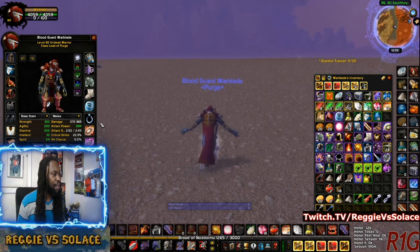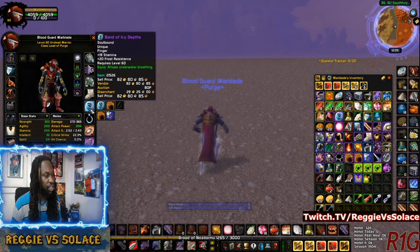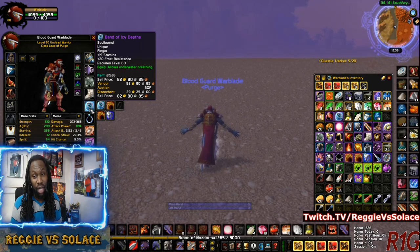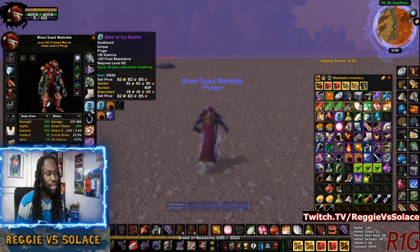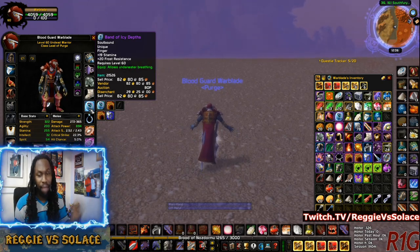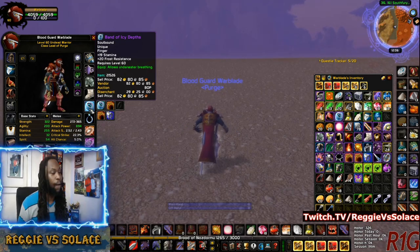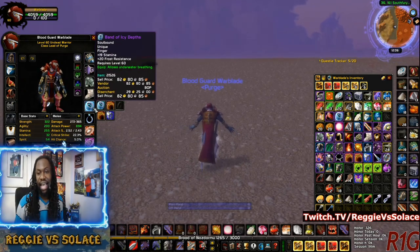Let me know what you guys think. Band of Icy Depths — it's a ring that, even though it vendors for 82 gold, which is a good chunk in Classic WoW, you don't want to vendor ever: because of the 19 stamina, the 20 frost resistance for Sapphiron, and also the underrated equip that allows underwater breathing forever. You definitely want to use it in situations like being underwater. If you've got a long quest line underwater, you pop this on, you're good to go. It changes the game — you're not using any potions, you're using the ring, and you can unequip it whenever you need to. It's perfect. Band of Icy Depths is a ring you don't want to delete and you want to appreciate.